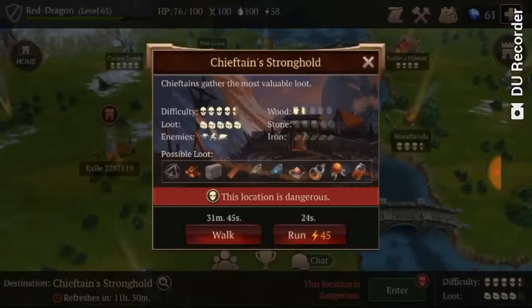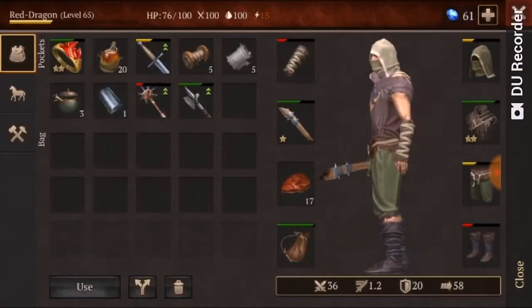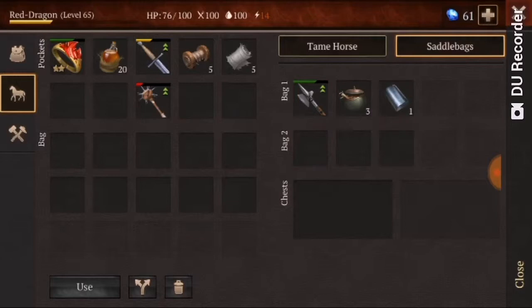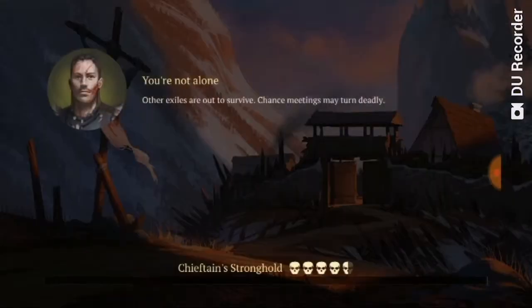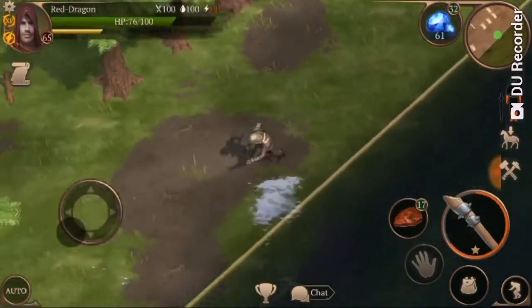Now we're going to run down and hopefully get some better loot. I'm going to store some of this stuff. As you can see, I haven't really taken much damage on my armor, so that's pretty good.